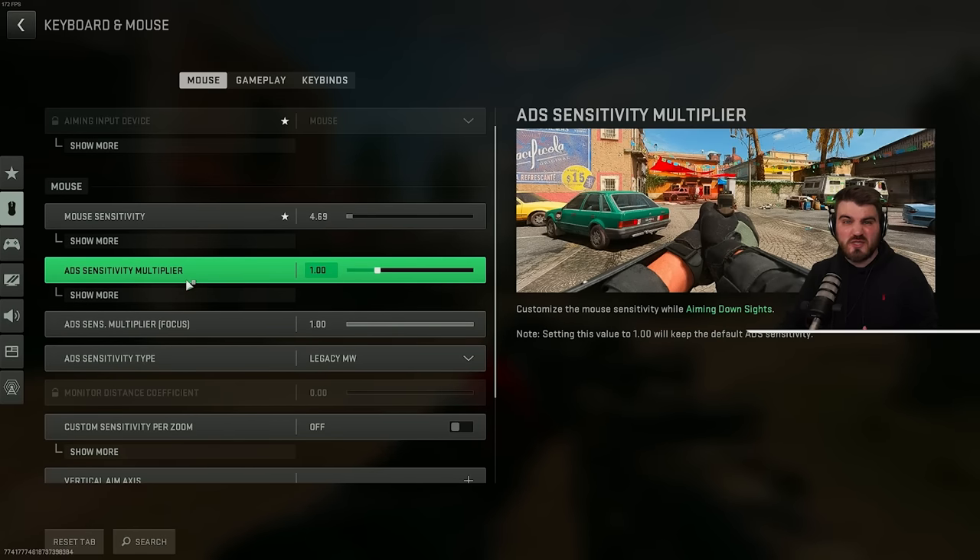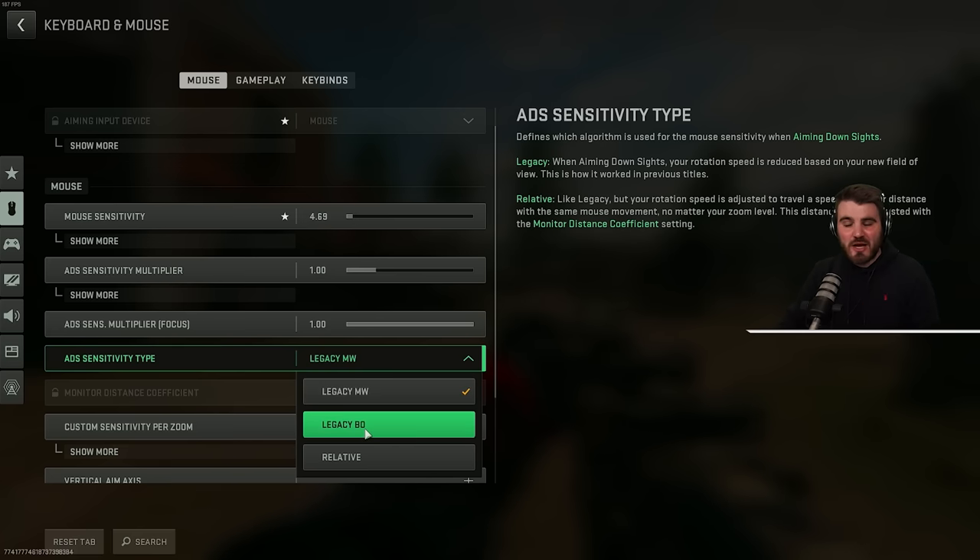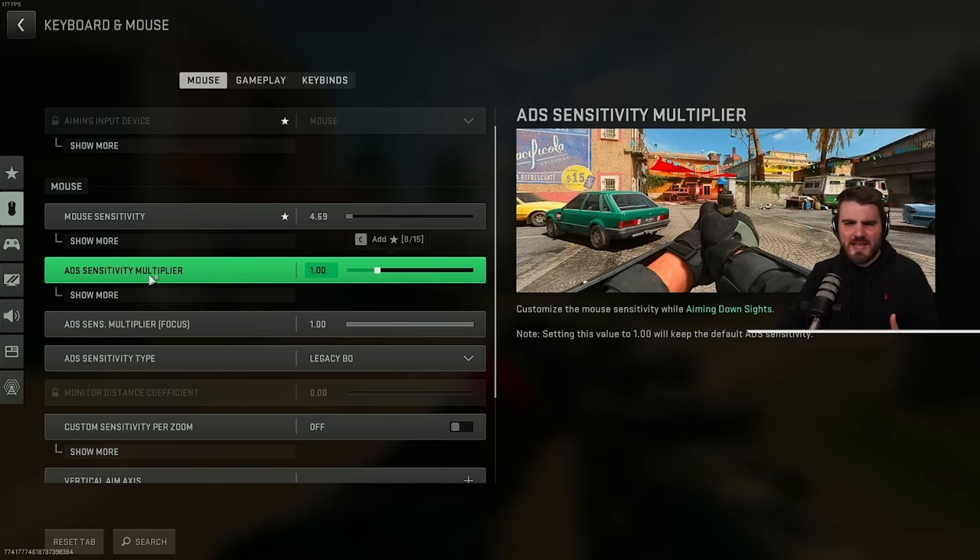This combo of Legacy MW and multiplier set to one is a really good starting point for many players because it gives you that muscle memory in terms of how far you need to rotate your operator to aim at a certain position. Legacy BO, or Black Ops, I would recommend you stay away from — it doesn't lead to a one-to-one feeling sensitivity whatsoever, it seems very arbitrary, and even with the ADS sensitivity multiplier set to one, it's very hard to set it in any accurate way. So I just avoid using it.